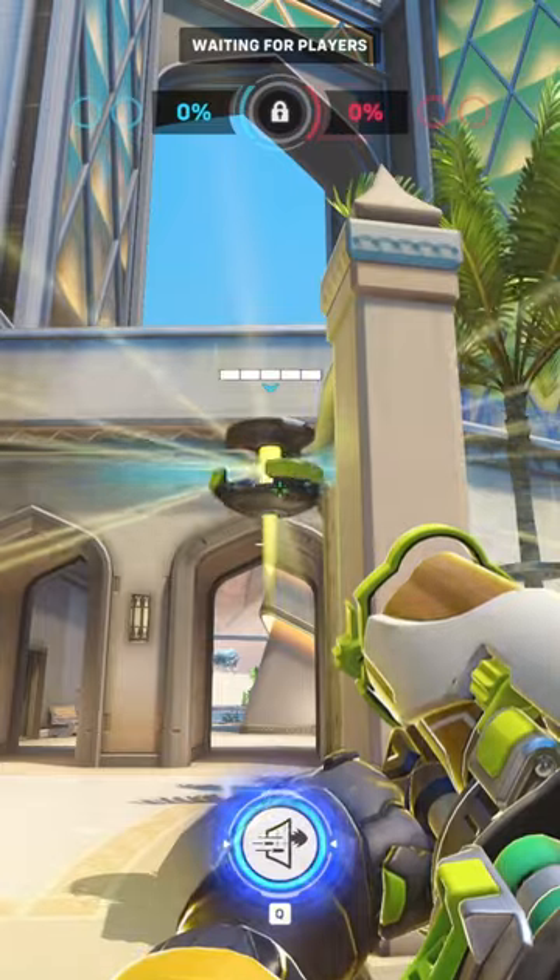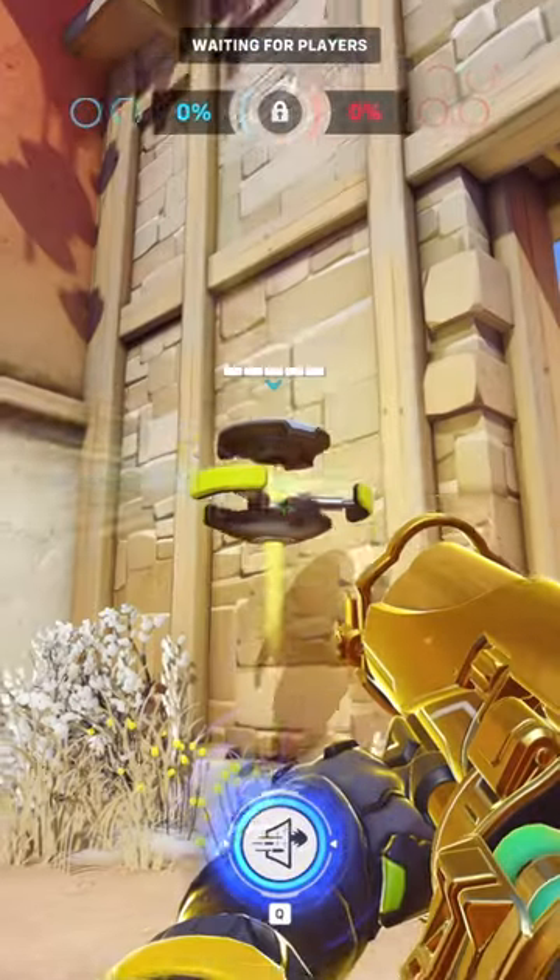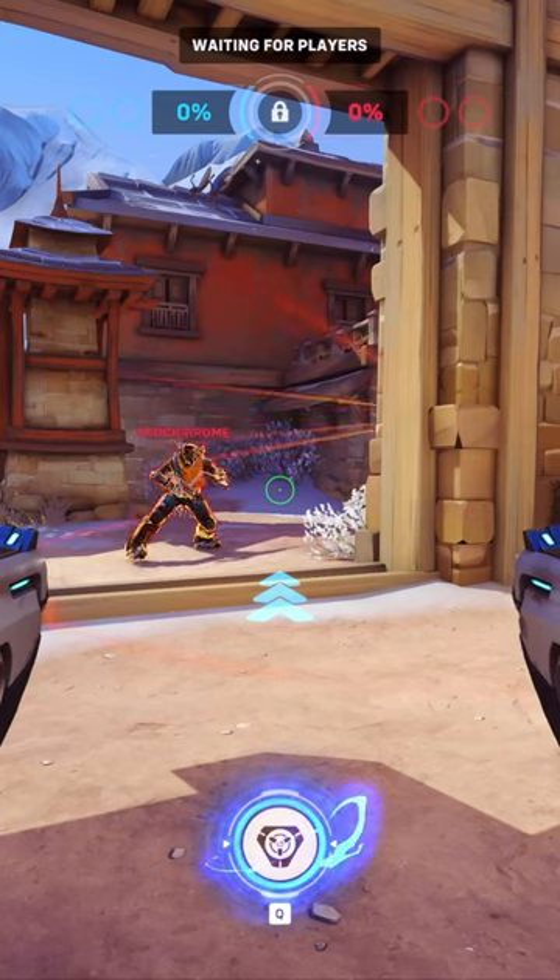The Lamp protects all allies within its line of sight. You can tell you're under its protection when your hero glows. So you want to place it where the Lamp can see you, but your enemies can't see the Lamp.